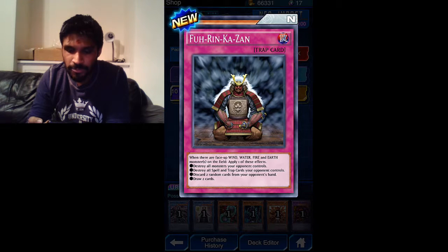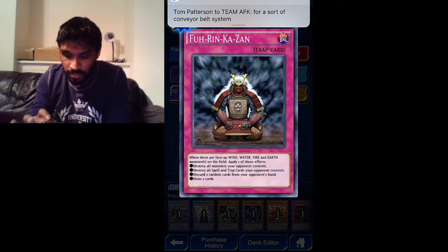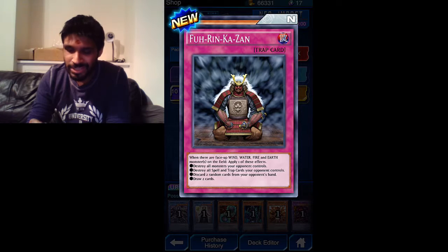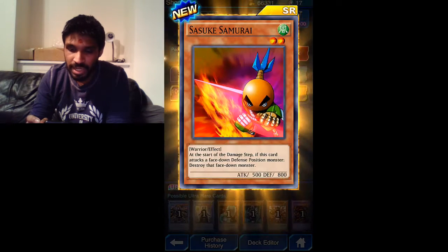Fuuzing Kazan - if there are face-up wind, water, fire, and earth monsters on the field, apply one of these effects: destroy all monsters your opponent controls, destroy all spell and trap cards your opponent controls, or discard two random cards from your opponent's hand and/or draw two cards. This trap card looks pretty damn good.